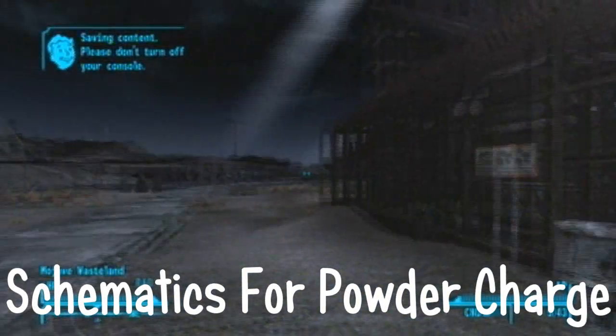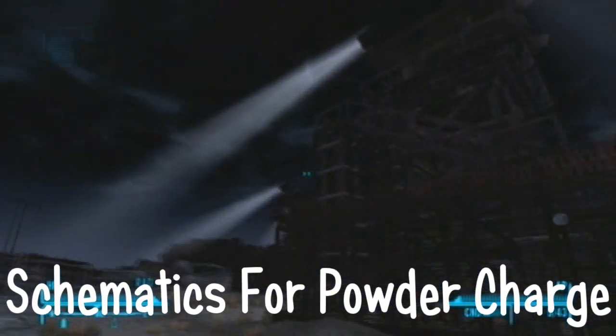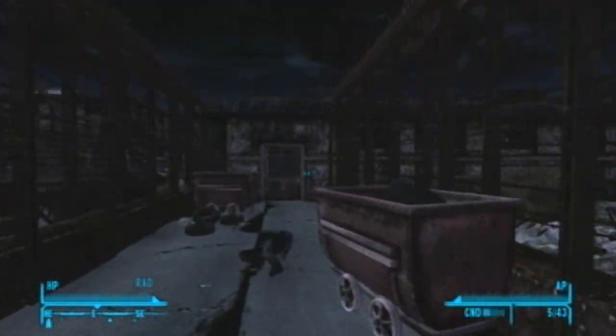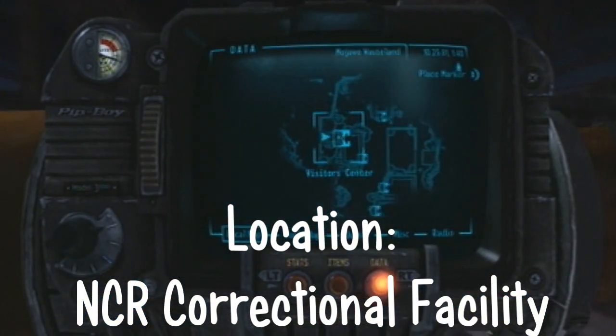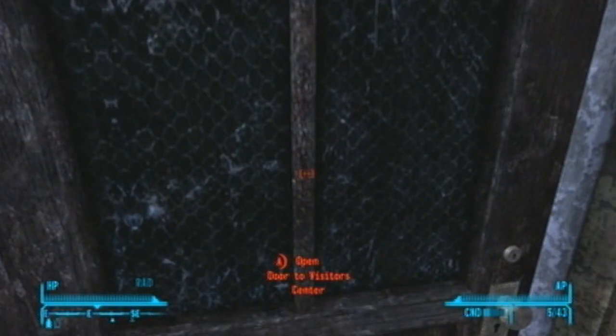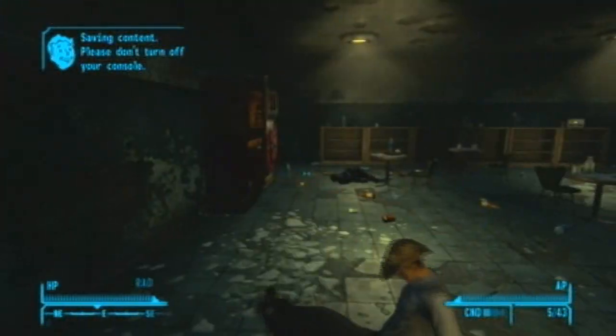Howdy guys, this is Nick Moe, and I'm gonna tell you guys how to get the schematics for the Powder Charger. This is at the NCR Correctional Facility. It's not that hard to find — you'll do it after, like, your fourth quest. You'll have to go here.